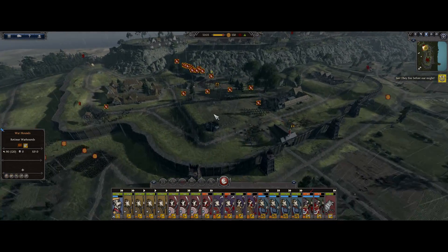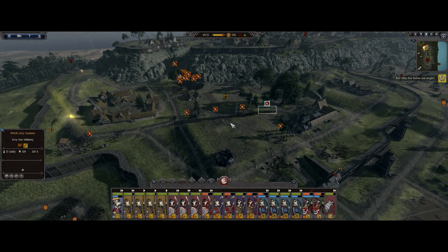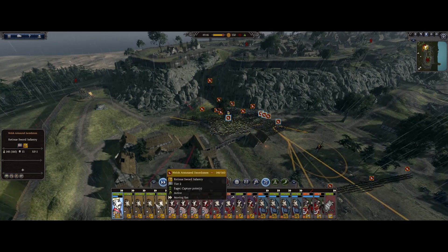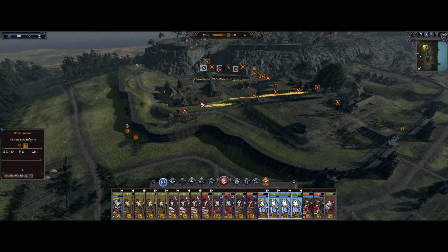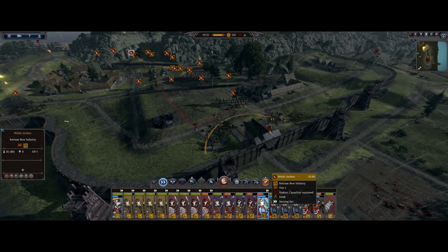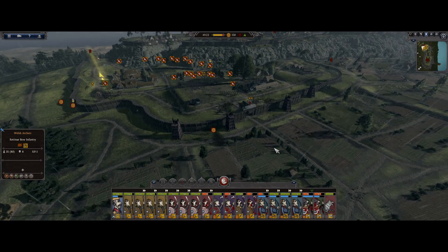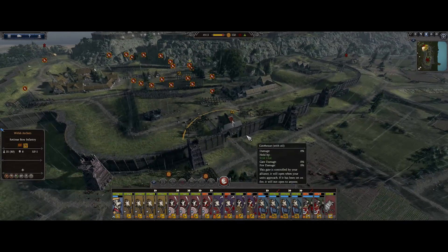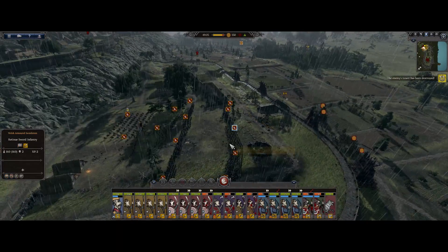Oh look at that! Okay, let's bring these guys and set up a defensive area down here. Archers - that's so weird, can they use that? No they can't. That's awkward. I would not think they would come up this way. That'd be cool if they could use siege ladders against us - you would think. Let's get the archers over there, it's actually pretty funny.